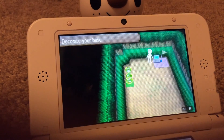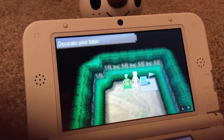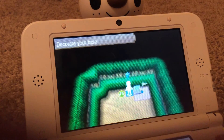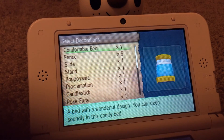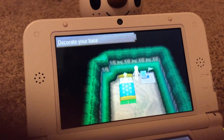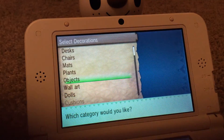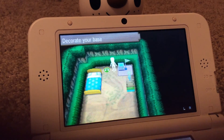I'm going to delete all the welcome pads until I need some more. And then I'm going to put this bed right here, and then a fence right here.